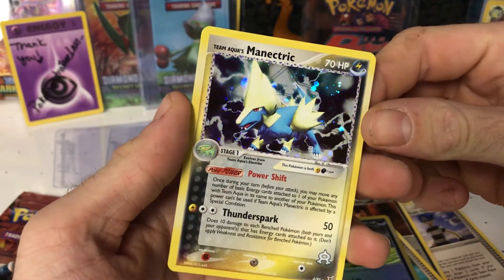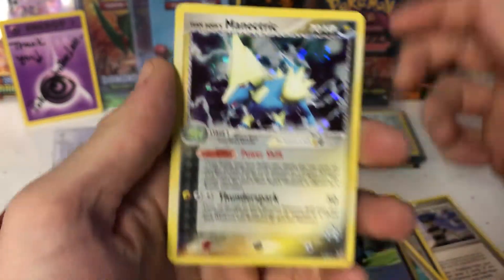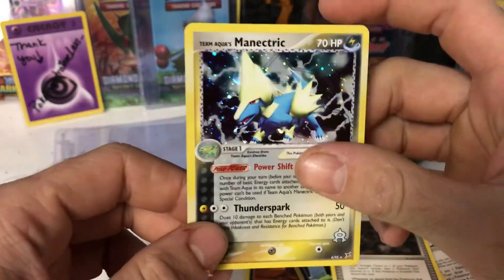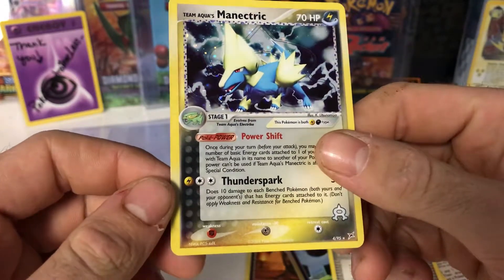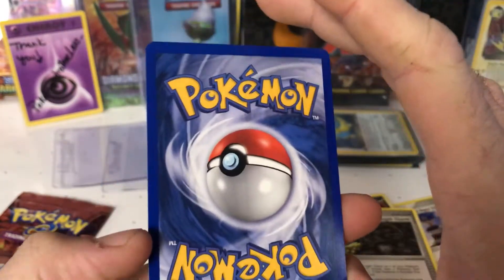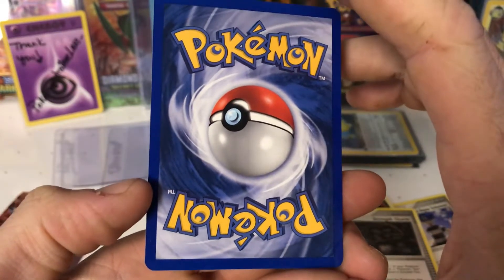If I am saying that right, that is awesome. Oh wait, there's another card - we got a Strength Charm. But for our holo - a Team Aqua's Manectric. I don't know if I'm saying that right. 2004. Let's look at the back - not an EX, but we still got a holo lemons. That is awesome.